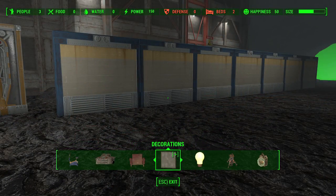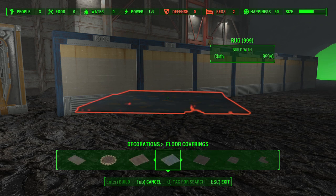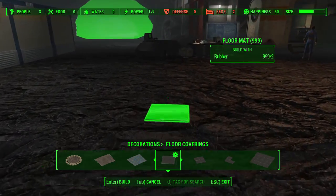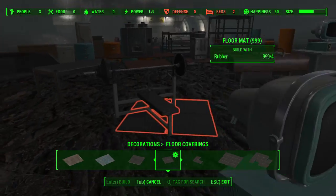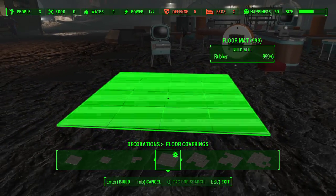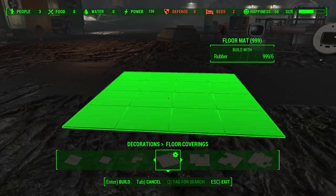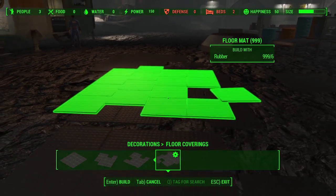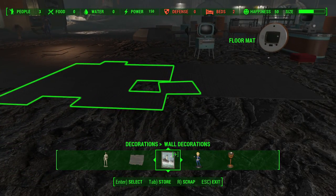The next category with new items is decorations, and the first subcategory is floor coverings. Underneath here we have floor mats that you can place — these are things you'll find already in vaults in certain areas. It's probably smart to put these in a room where you have a weight bench. We have all different options: some that are scattered, a more uniform one in one giant square, and you can mix and match these or overlap them together for your floor mats.